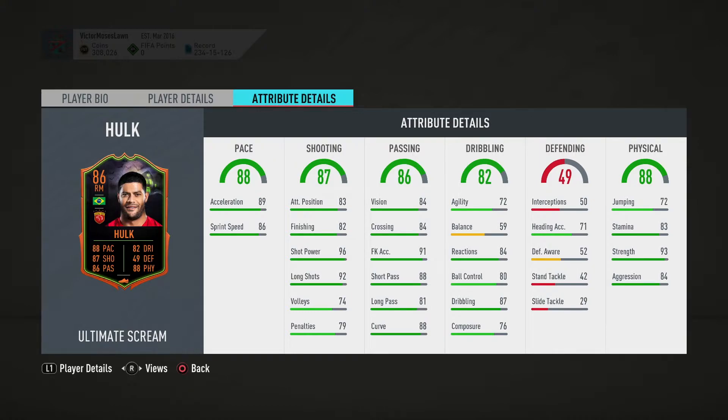Today we have got Ultimate Scream Hulk, and this card looks absolutely fantastic — incredible pace, incredible shooting, incredible passing, incredible physical, great dribbling. The balance might let him down and make you feel a bit clunky in game. He's three-star weak foot, four-star skills, five-ten, high/medium work rates, and he's left footed.